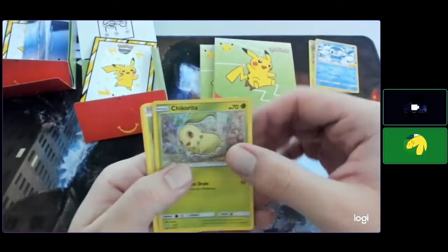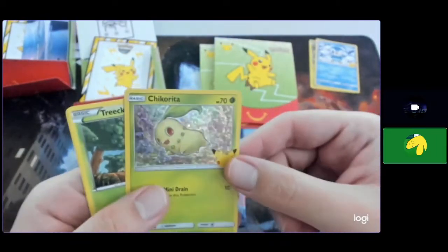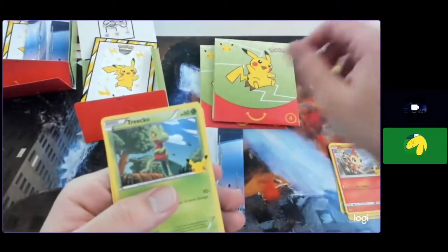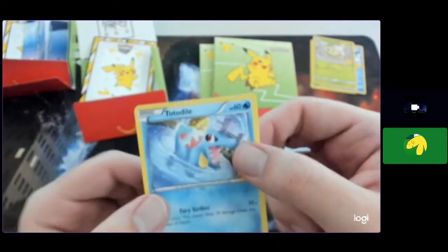Pack three: Chikorita — cute, little fat Chikorita. How does she walk without that thing dragging on the ground? Tricko, Cyndaquil, and Totodile using Whirlpool.